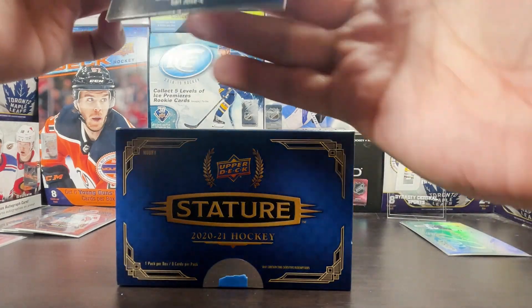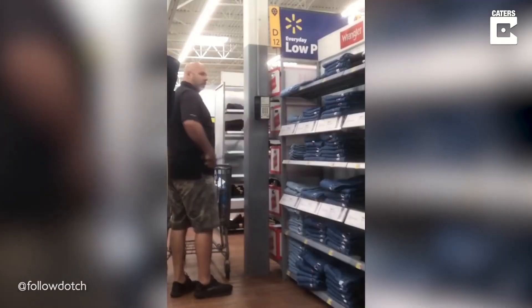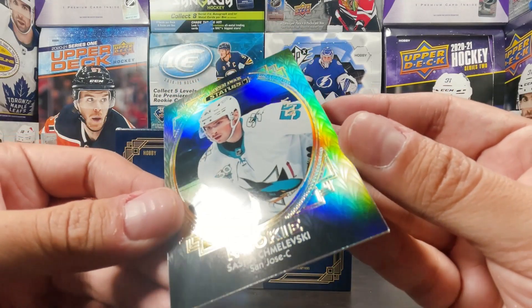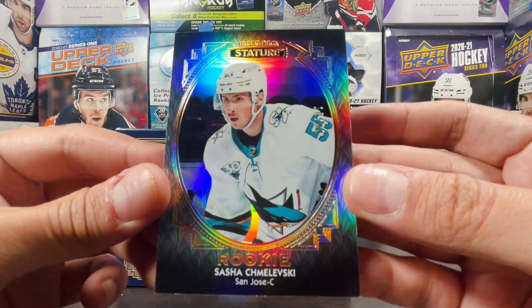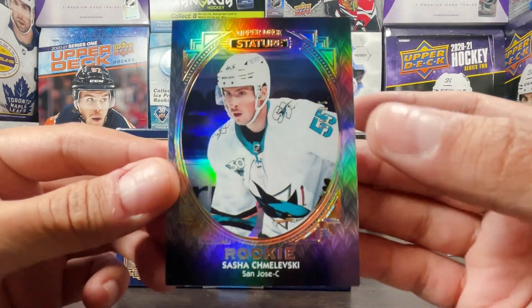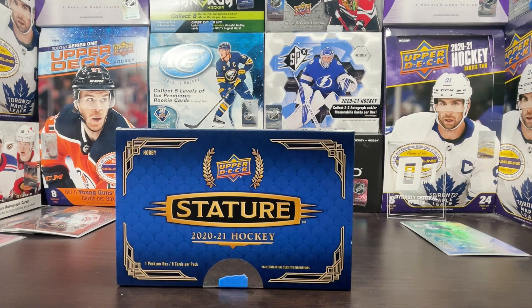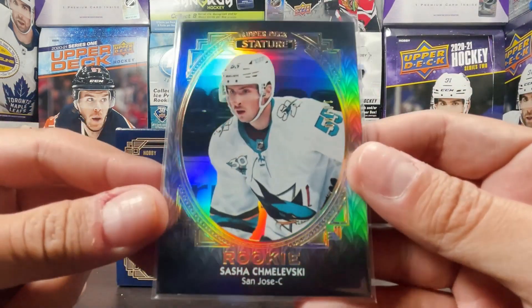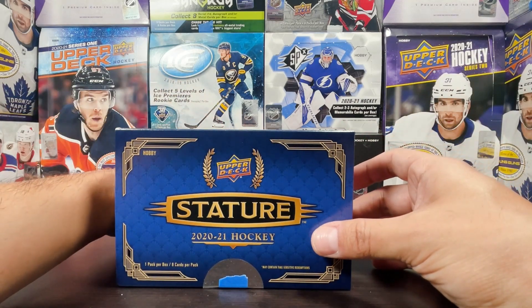It's a base portrait parallel rookie of Sasha Shemelski, and that is number 10 out of 99 for the San Jose Sharks. Sasha Shemelski portrait rookie — I like it, looks cool. Not a name I would love but I can't be too upset. It is a portrait Sasha Shemelski rookie — not a bad card, it looks nice, I love that design.